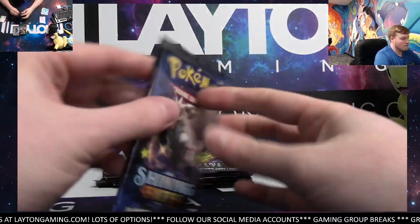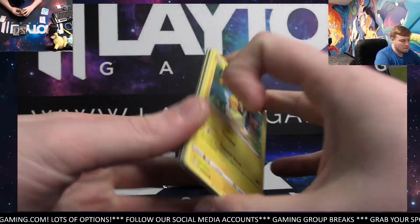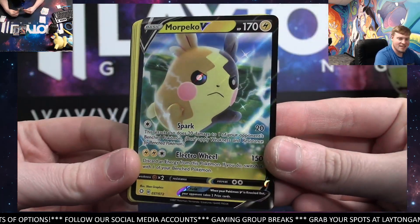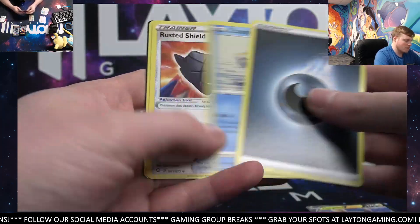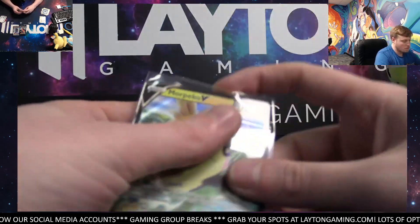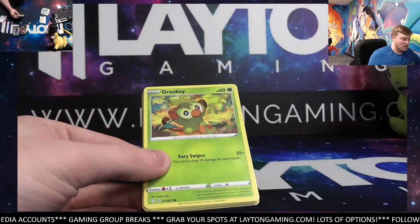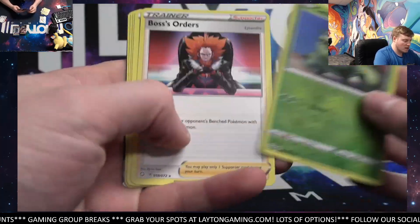Cramorant at the back. Got a Morpeko and a Morpeko V. Nice, Morpeko V. Dartrix. Keep this going, man. Good luck. Cacnea and Boss's Orders.